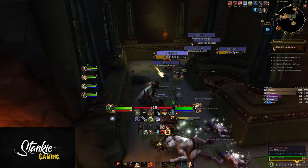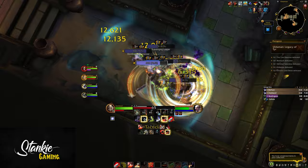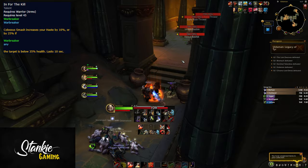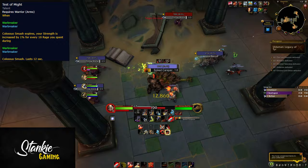For this build, you'll be speccing into all Colossus Smash talents, as well as most of the Bladestorm talents: Anger Management, In for the Kill, or Test of Might and Warbreaker. Anger Management for CDR on Bladestorm and Colossus Smash or Warbreaker, In for the Kill for more haste during Execute, or Test of Might which turns Warbreaker into an even stronger cooldown.